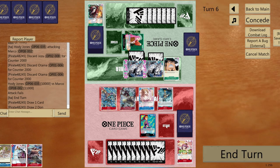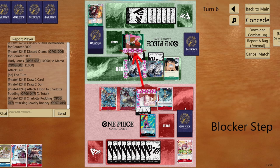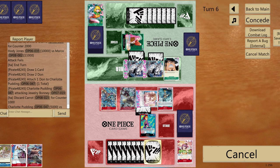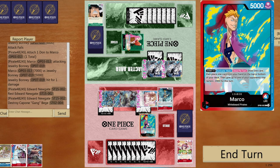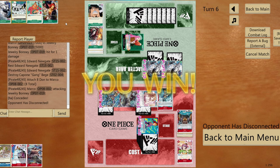I pop the blocker — opponent has no more DON!! active anyway. Go five, force the hand, then seven. Could have Gravity Bladed, but trying something different. Pop the blocker, put all DON!! to leader, go 13 to life — that's game. I made a terrible mistake that almost cost me, and opponent had another Holy Jones ready.